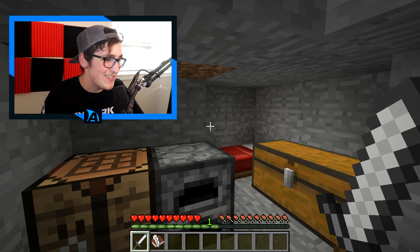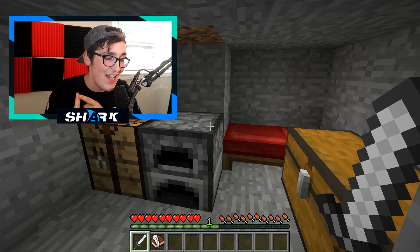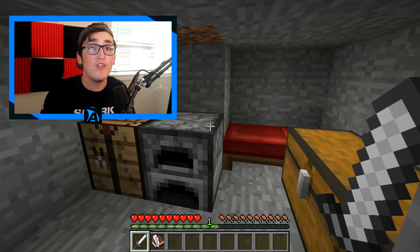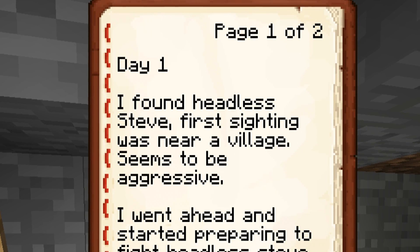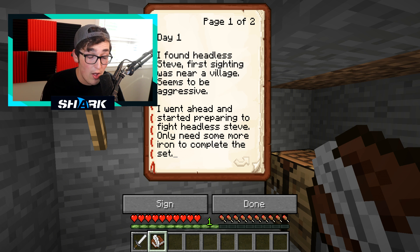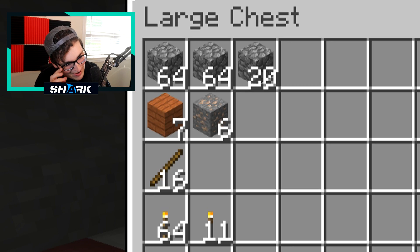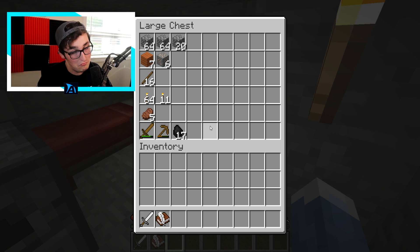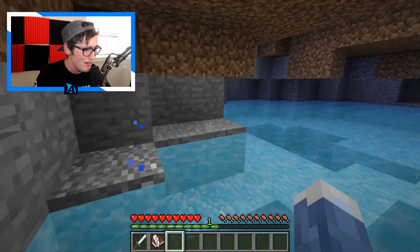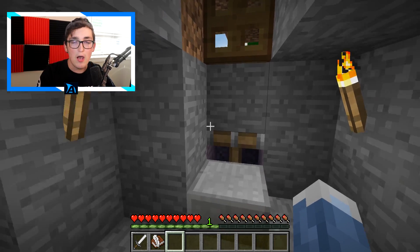In the first episode I mentioned doing some work off camera. I wanted to set up a base to hide at, which I did. I also farmed a bit and got a book to start documenting everything. Day one: I found headless Steve — first sighting was near a village, seems to be aggressive. I'm preparing to fight. I only have six pieces of iron. I also set up a door so we can leave and re-enter the base. Before it was wide open and headless Steve actually scared me inside, so now it's completely blocked off.